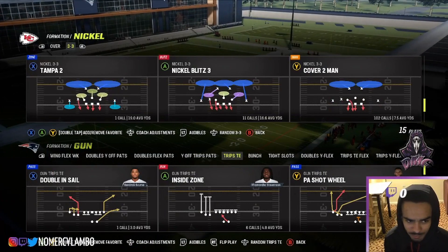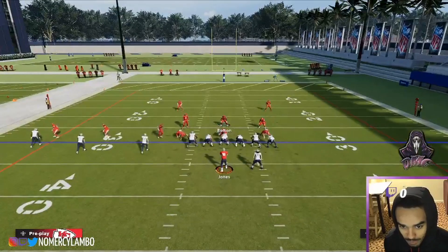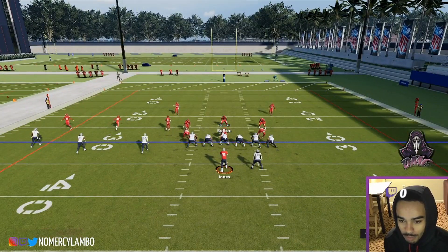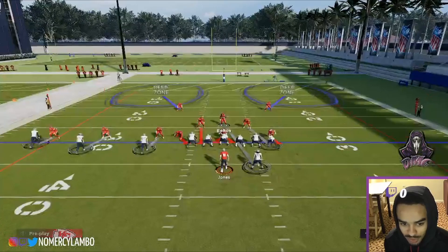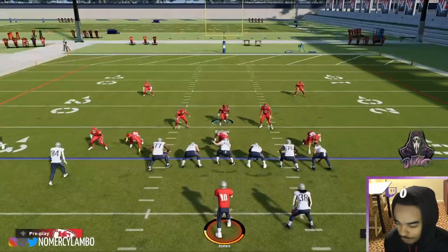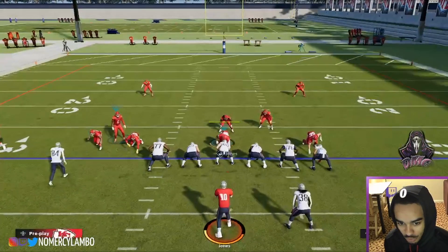When you pick LB Blitz Zero, the D-lineman move a bit and it lets you spread your D-line. But when you pick something like Cover Two, it's not gonna let you spread the D-line the same way — the left side dude doesn't move. For Cover Two Man you literally just need to contain; you don't have to spread or do anything else — it's just automatically gonna work.